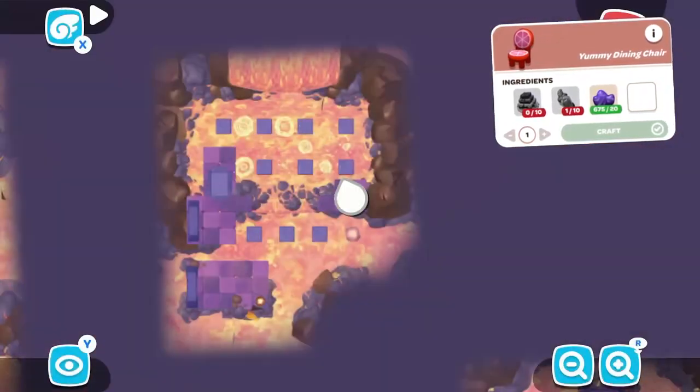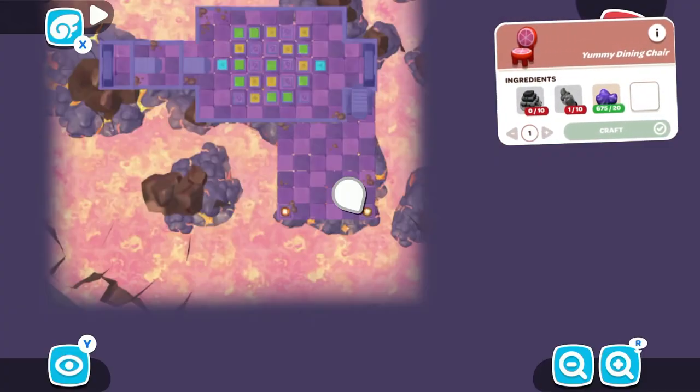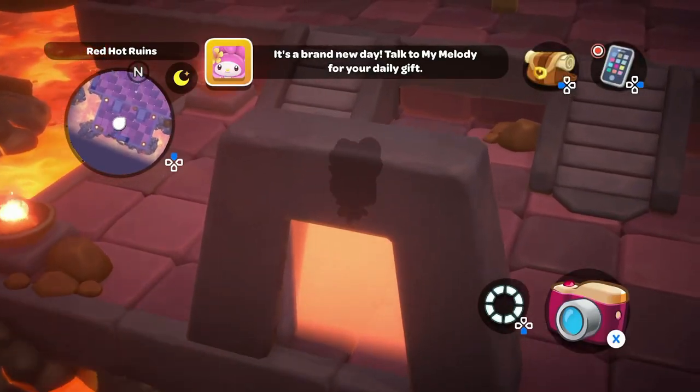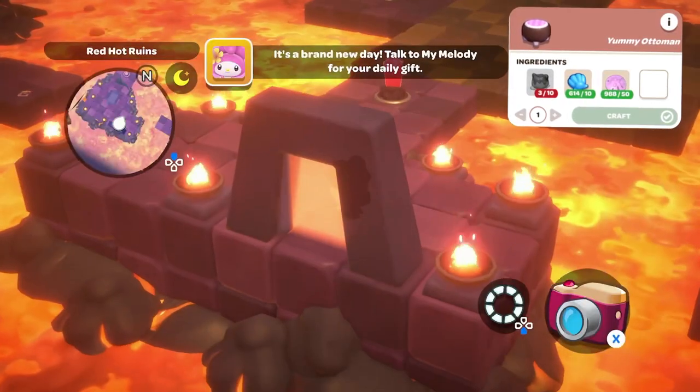In order to craft the Yummy Dining Chair, you're going to need 10 volcano cake, 10 pineapple lava soda, and 20 obsidian shards. Then we have the Yummy Ottoman — in order to craft it, you're going to need 10 sugar kelp cakes, 10 she shells, and 50 sand dollars.